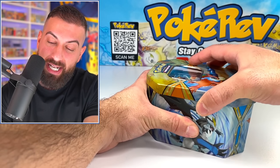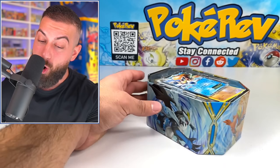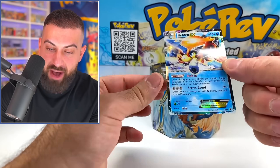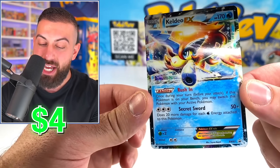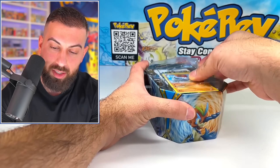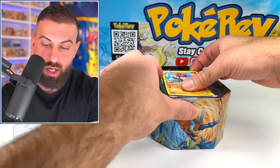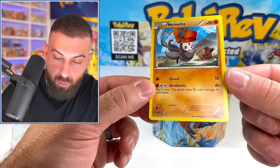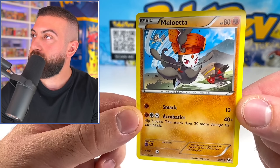Right here we have a Keldeo EX tin and it's from the year 2013 — about 10 years ago. I actually have no idea what packs are going to be in here. I'm hoping for some maybe Legendary Treasures — Plasma Blast would be pretty cool, Plasma Storm would be absolutely insane. Let's see what we got. We do have a Keldeo EX promo card — that is gorgeous. There's also another loose card randomly thrown in, a Meloetta Black Star promo as well, with really cool artwork and Meowth in the background.